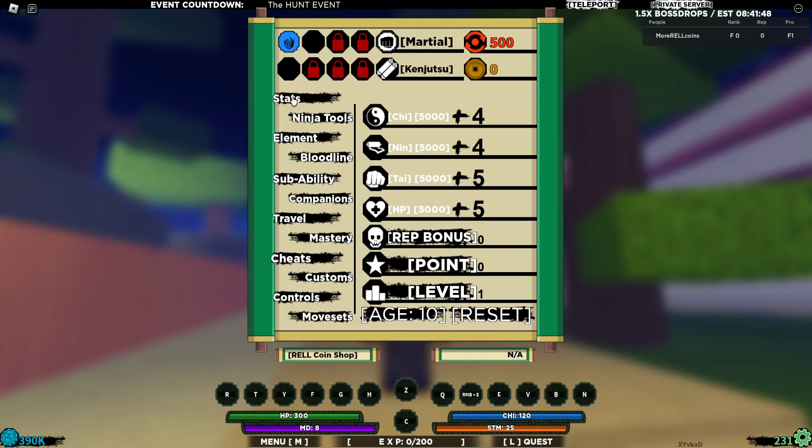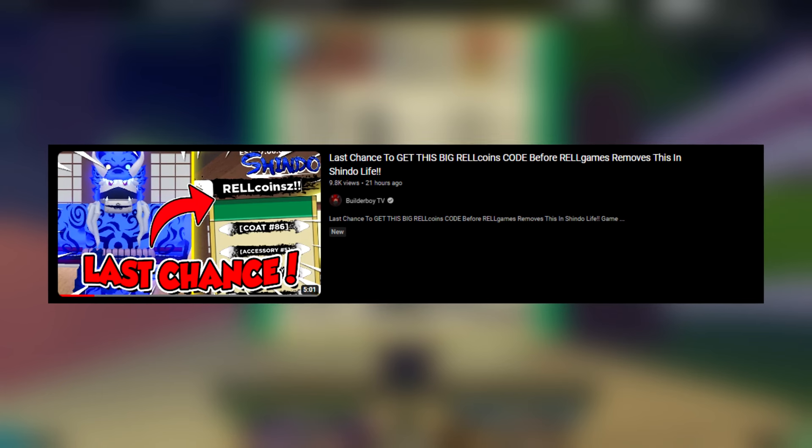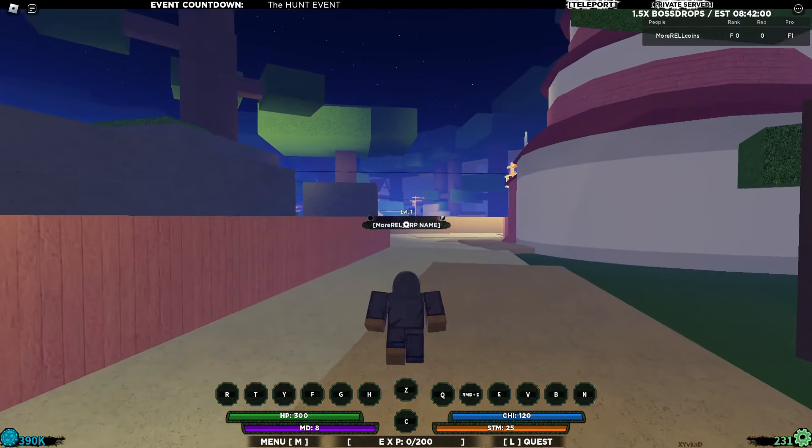Jumping into my alt account right now — this is my alt account that I made yesterday using all the codes. If you haven't watched my previous video, go ahead and check it out because it will give you guys around 390k roe coins.